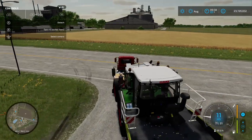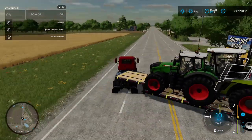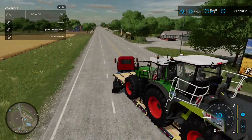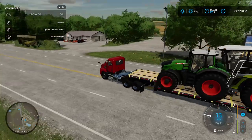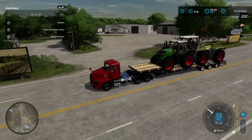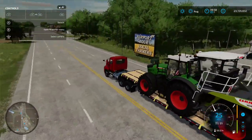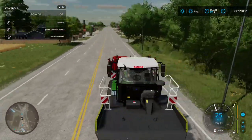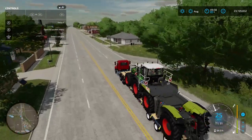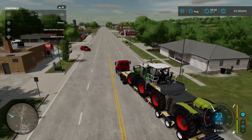There's quite a lot of weight on the back of this, so it is a bit slow coming out of the shop. But there we are — two tractors being transported on the back of this low loader, brilliant. We'll give it a little tank slapper, zoom out a little, and they're not moving anywhere — they are strapped down.